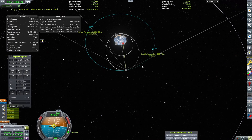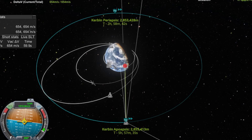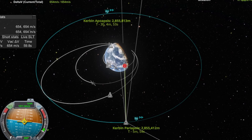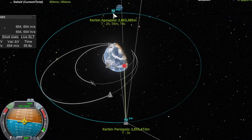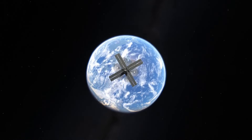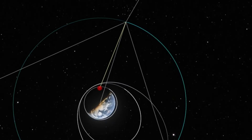Not great but not bad — we just need some adjustments. With a keostationary orbit, adjustments are critical because without the right orbital period you'll eventually drift. Our apoapsis is now at 2,863,385 meters — not exactly 316, but 385 will do for now. We'll adjust all satellites at the end anyway. There we go — our first keostationary orbit. Let's switch back to the crew vessel and bring them home.